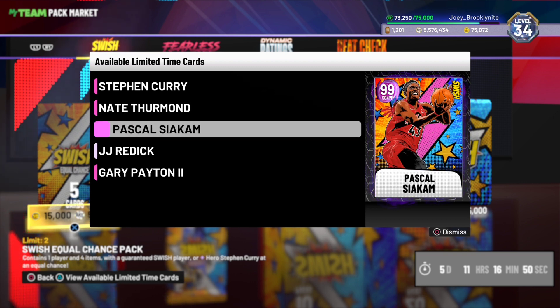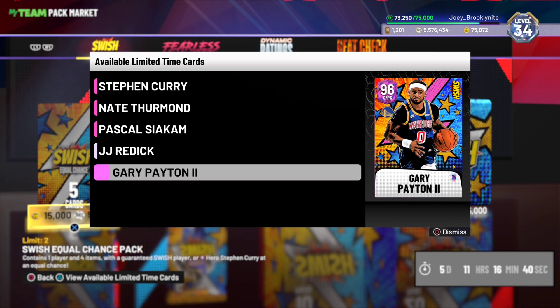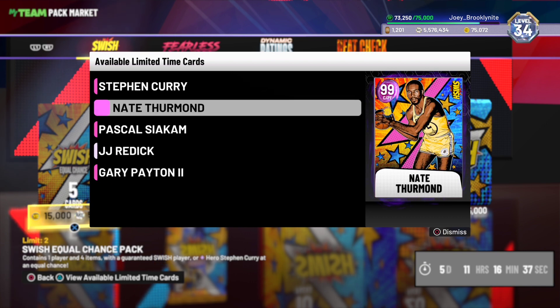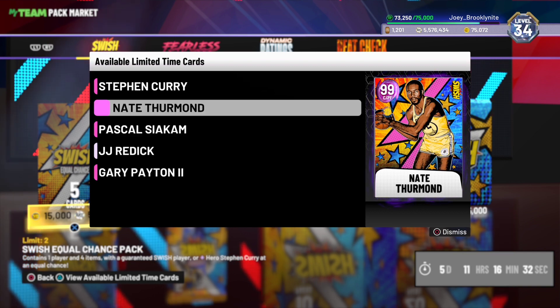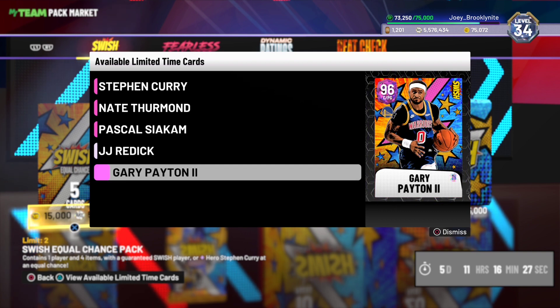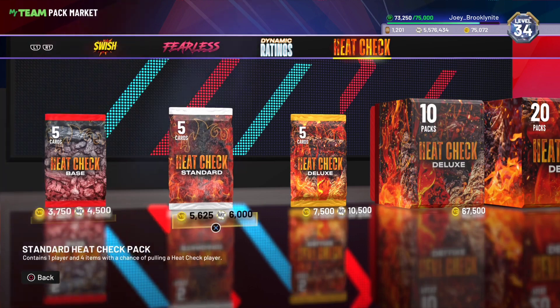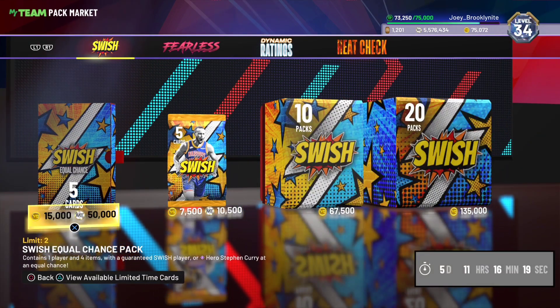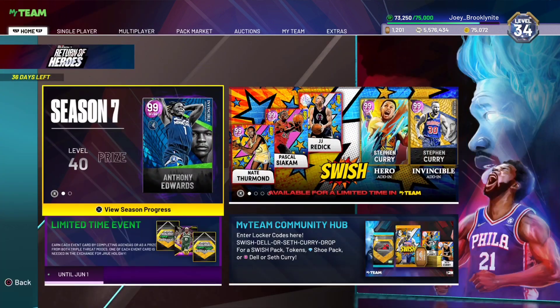Shooting guard and power forward Pascal Siakam — probably the card I'm most interested in in this set. We've also got JJ Reddick, Alexi Ajinca, and Gary Payton II, who plays center. That's why I feel like this Friday we're getting out-of-position cards — I think they're hinting at it with Gary Payton and Pascal Siakam being out of position. With the equal chance you've got a 60% chance of pulling a dark matter.